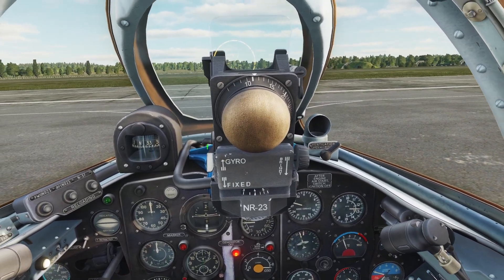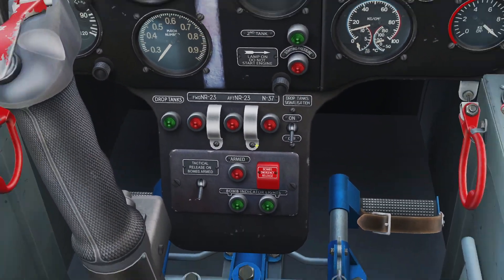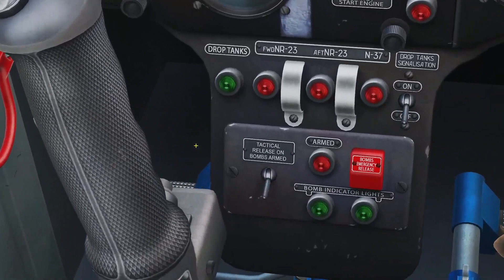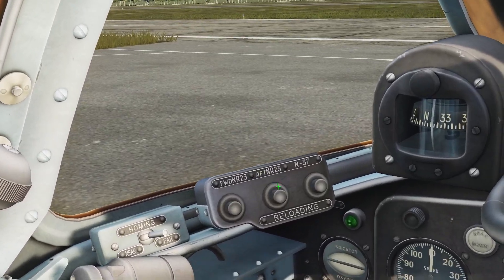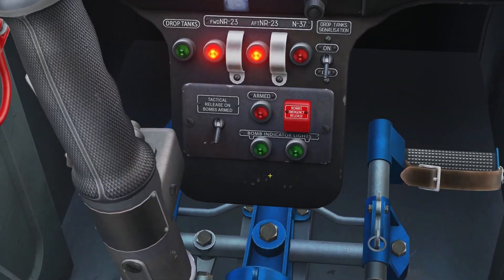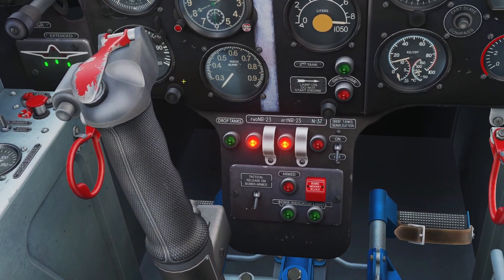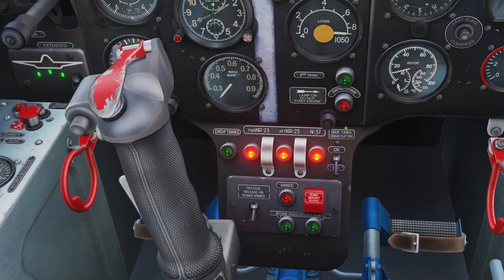Last thing to do is arm the cannons. There's three cannons in the plane, and you can see there's three red lights and three buttons. So you hold the left button and you can see the first light's on. Now let go and hold the middle button — the middle light's on — and now the right button. When all the lights are on, then all your cannons are armed.